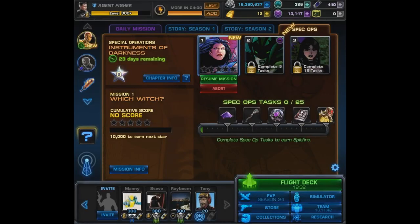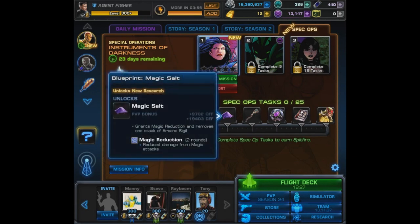Now let's move on to the taskbar itself. The first thing we're going to see is the blueprint for the Magic Salt, and this is something different — instead of balanced, it has a very high defensive bonus: 19,403 defense. I could actually use some of these abilities, especially for my defensive team. And it also shows that they have learned from previous mistakes, at least in part.